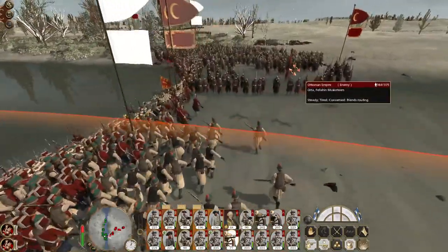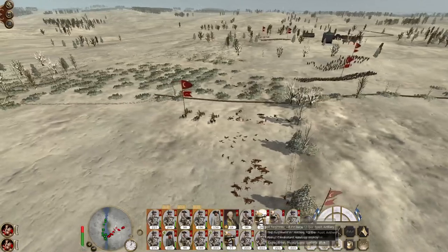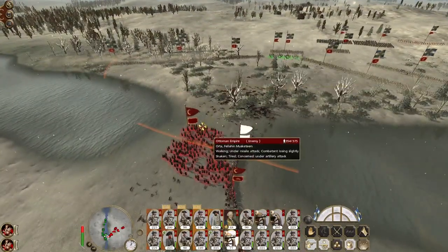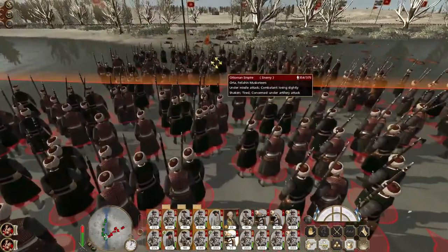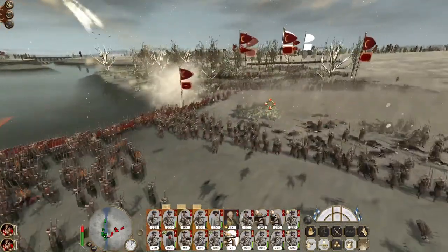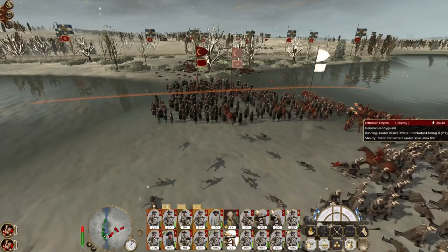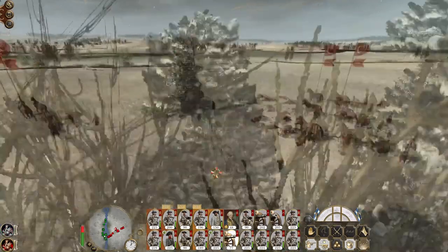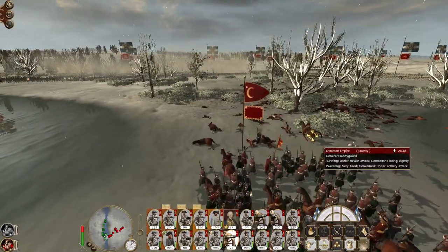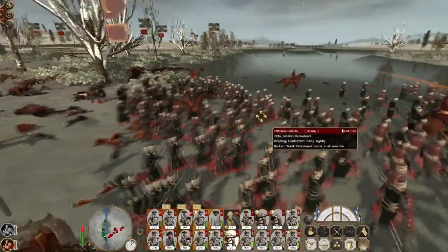Focus on this unit of Musketeers. Quick climb coming in. The Janissaries are coming back — and more quicklime coming in there. They've had enough — the Janissaries have had enough as well. So who's this? General's Bodyguard — is that the general's bodyguard that died, potentially, charging in? He took a bunch of his staff off horses? I don't think there's a general in that group anymore. Feline Musketeers have had enough.